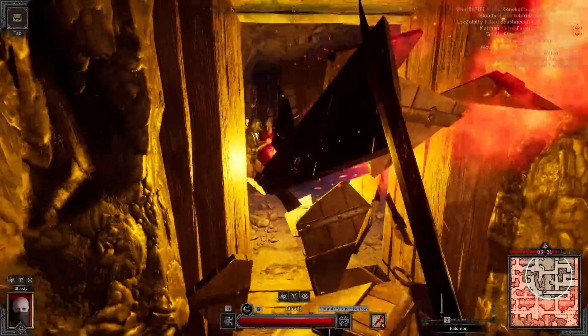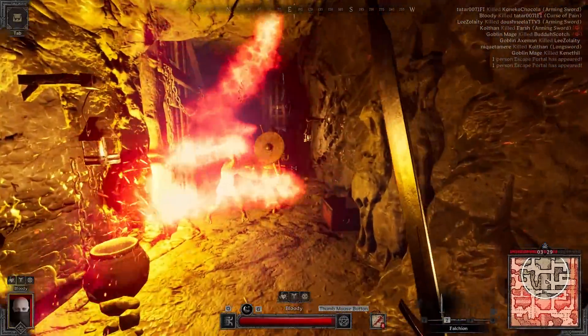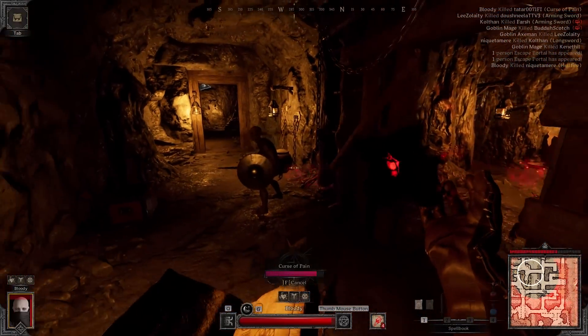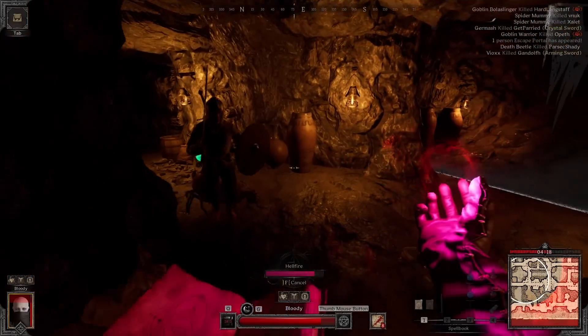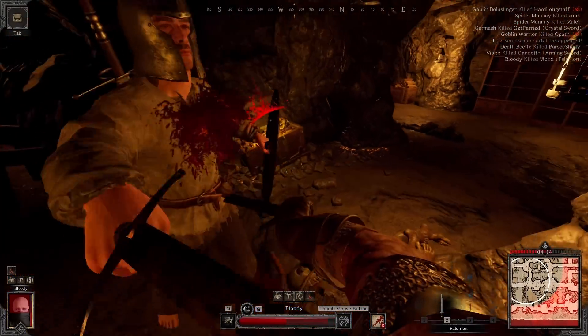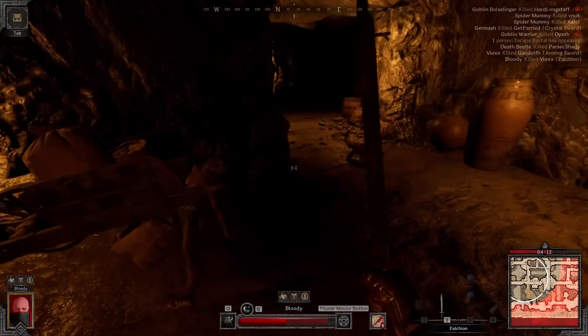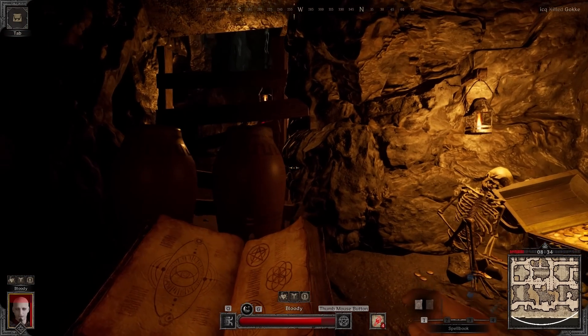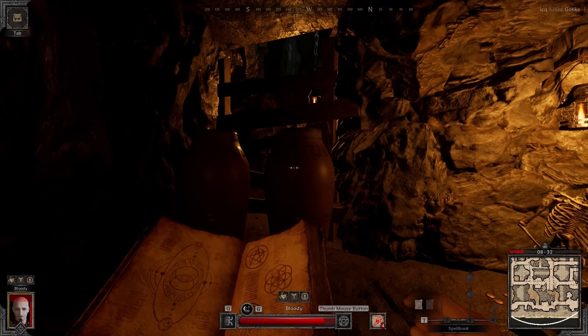When you actually use it in a setting like the Goblin Caves, the second you see someone running towards you, find the tightest chokepoint you can possibly find and just hold it. Pre-cast Hellfire and then just aim at the door, because the second that guy comes rushing at you, you can just cast it straight into the doorway, and whoever tries to push that, they're gonna melt.